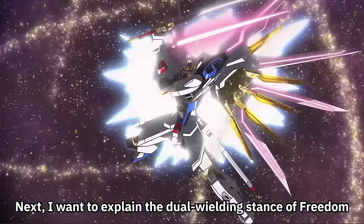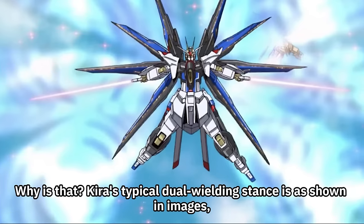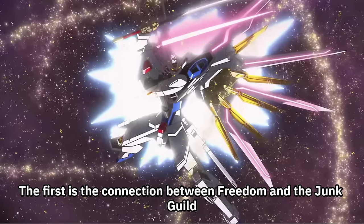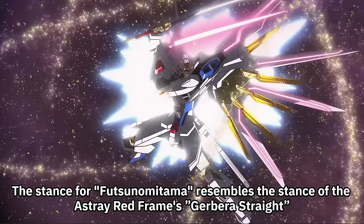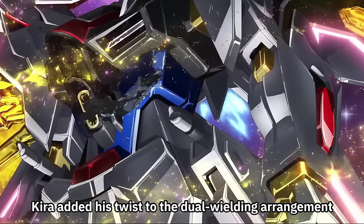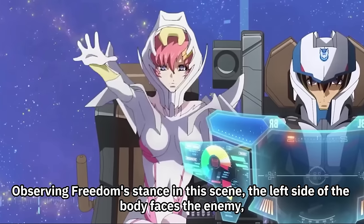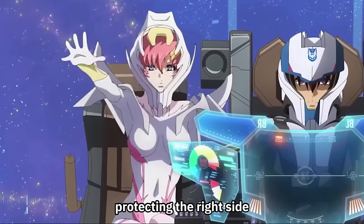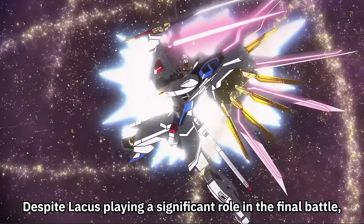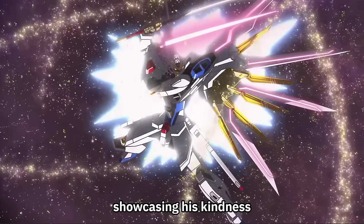Next, Freedom's Dual Wielding Stance is different from any stance Kira has shown before. The stance for Futsunamitama resembles the stance of the Estray Red Frame's Gerber Estrayed — it's likely that when hastily loading Freedom onto the Orb Union ship, Kira added his twist to the dual wielding arrangement based on the OS originally used for Estray. The second reason is to protect Lachis: the left side of the body faces the enemy, protecting the right side. Kira, sitting on the left side of the cockpit, chooses motions that expose him to the enemy to shield Lachis — showcasing his kindness even during battle.